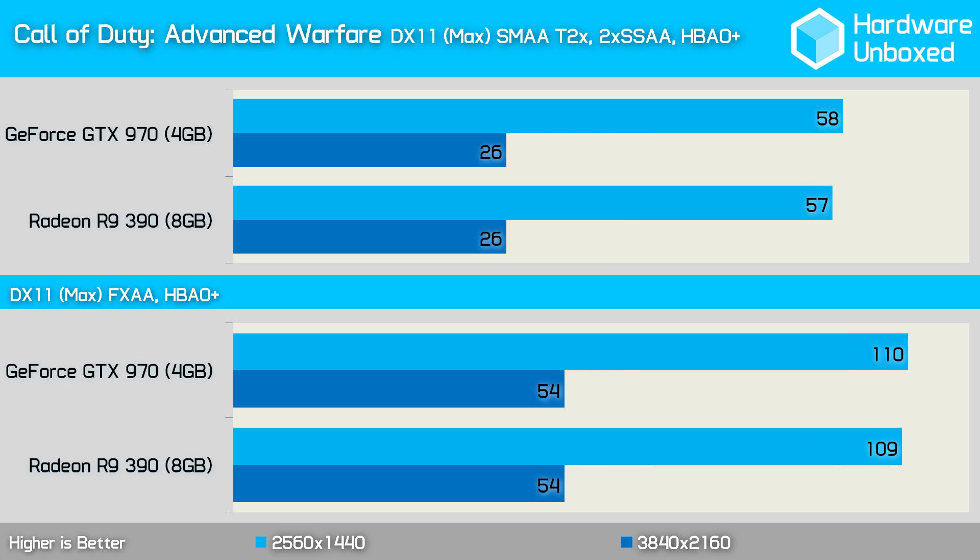Finally we have Call of Duty: Advanced Warfare, and here we find more competitive results. The 970 was just 1 frame per second faster than the 390 with an average of 58 frames per second. Disabling SSAA and using FXAA rather than SMAA virtually doubled performance, though the 970 was still just 1 frame per second faster than the 390.